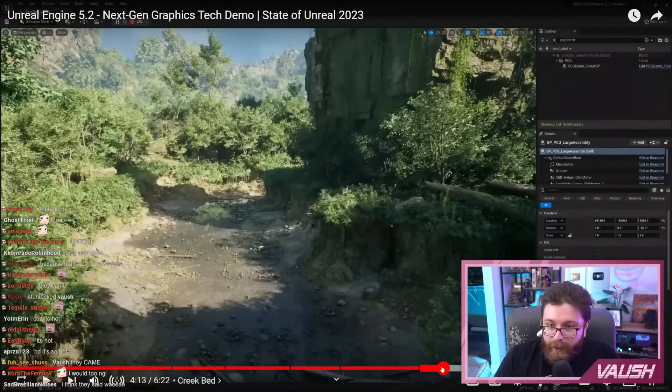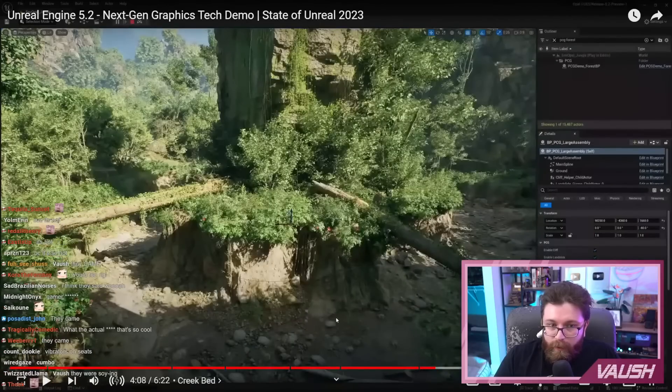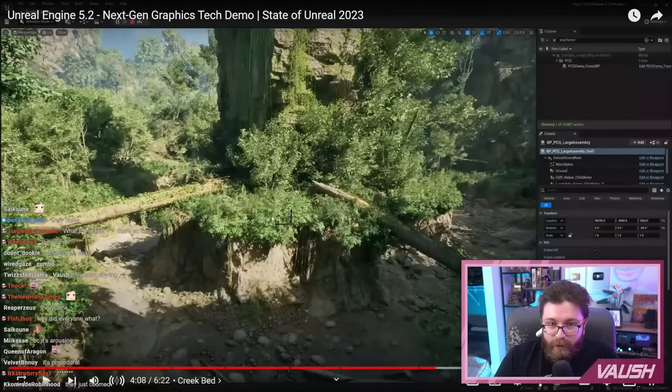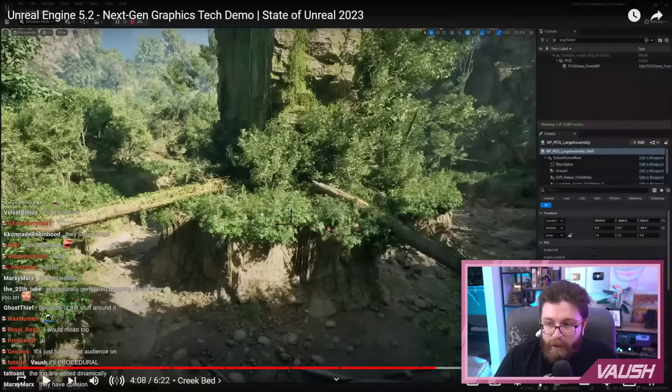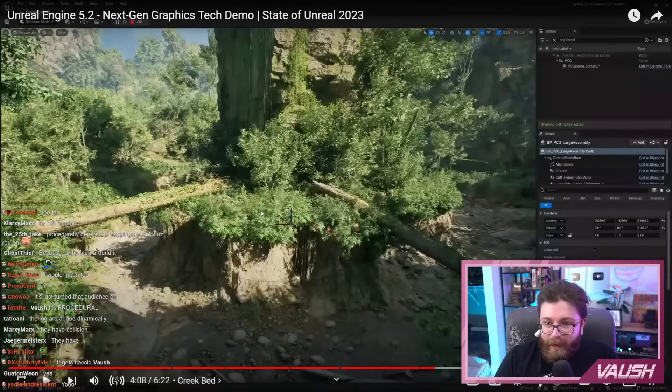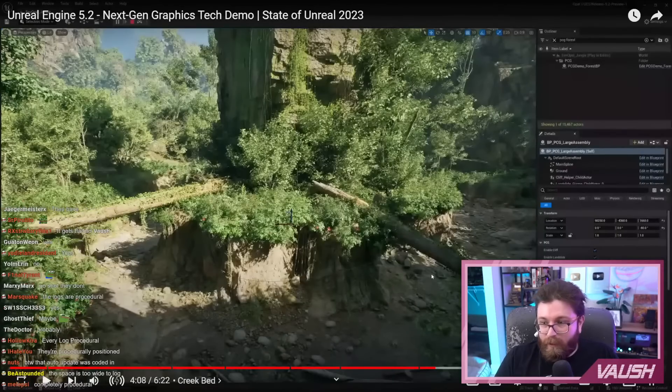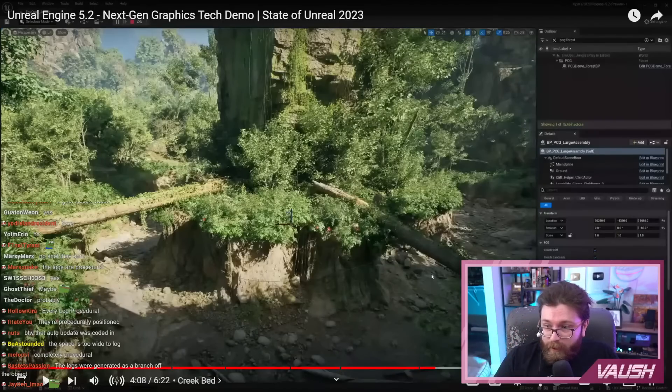Okay, here's the thing that I don't understand — why does the log move? Am I to take it, then, that these logs don't have any collision attached to them and they're just ornamental 3D objects? It's procedural? Yeah, but there's a difference between procedurally altering visual elements and procedurally altering the world you move about in. By the way, that auto-update was coded in. That wouldn't surprise me.